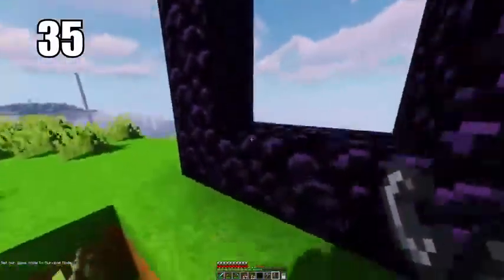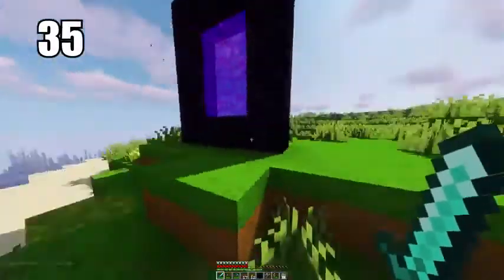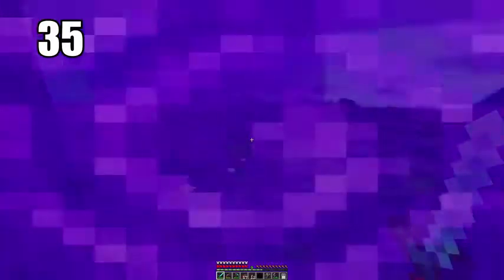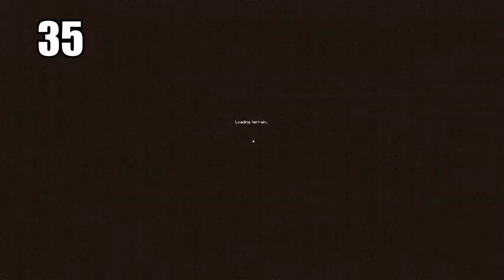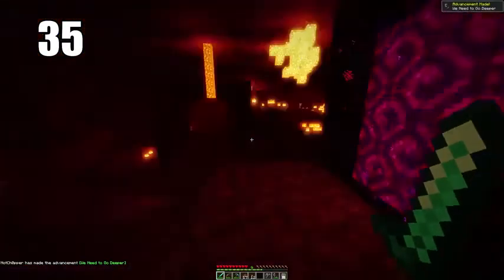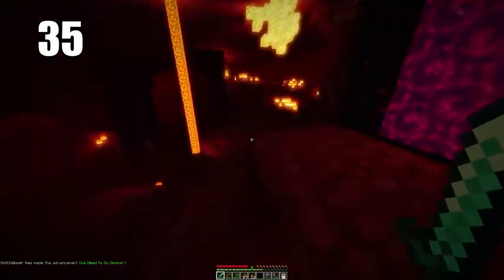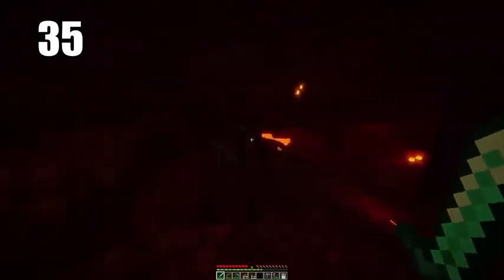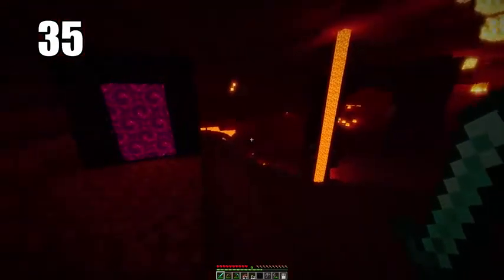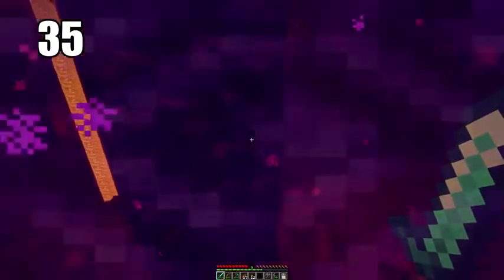Tip number 35 is keeping your nether portal safe. It doesn't really matter where you put it in the overworld, but what's important is protecting it on the other side in the nether. It can spawn essentially anywhere in the nether, and if as soon as you come out you're in danger from a ghast or enemies, it's unsafe. I recommend building a turtle shell defense around your portal since that's your only ticket home — you've got to prevent it from being destroyed.